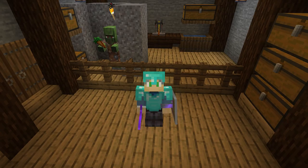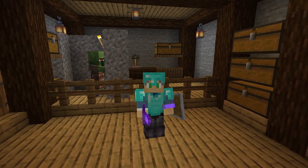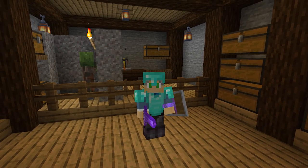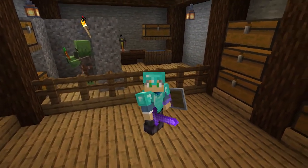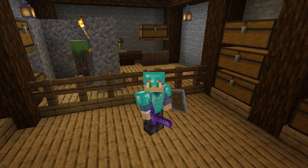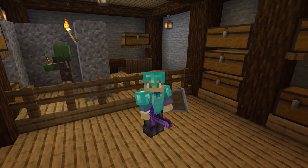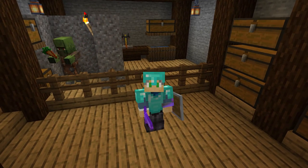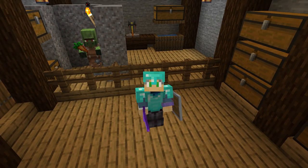Hello citizens of the internet and welcome to the Dad's Guide to Minecraft. Today we have a really quick video on how to cure zombie villagers. This guy behind me spawned down in the caves below our zombie farm. He picked up a dropped carrot, and when zombies pick up items like that they won't despawn — you can throw them blocks or helmets and they'll wear them as armor and won't need a name tag. He just wants brains instead, so if curing a zombie villager sounds like a plan, let's get started.